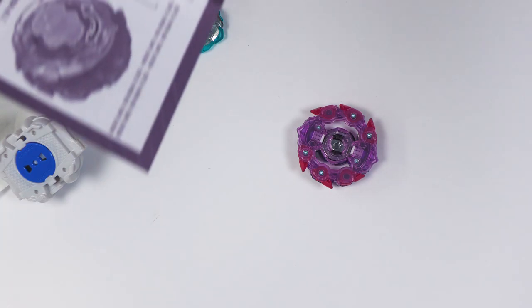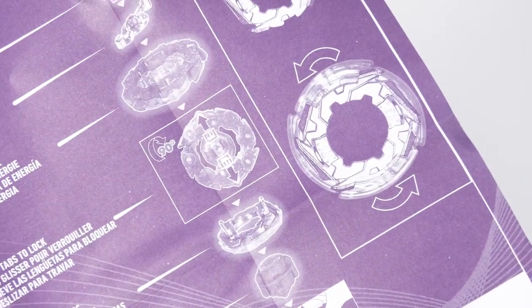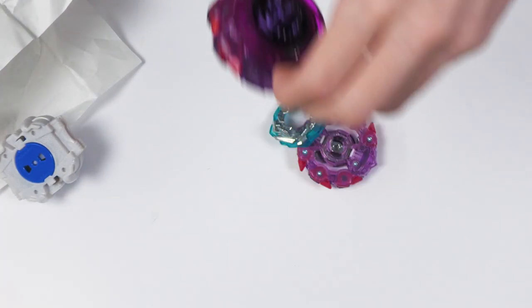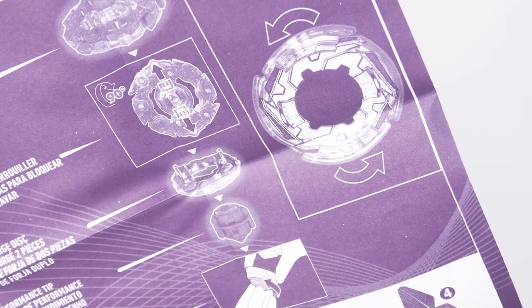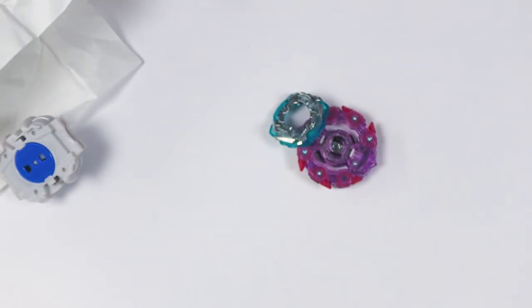Did they just get exposed by themselves? 12 expand — it comes with Cross. No way, did they expose themselves? Because it's supposed to come with expand originally. So I was right. What I said was, I think originally, Harmony Pegasus probably would have had Cross instead of Expand, and the Expand would have gotten on the Takt, but they swapped it.